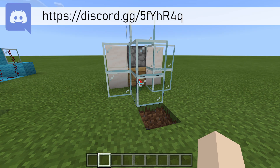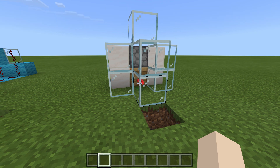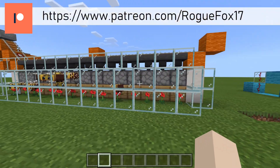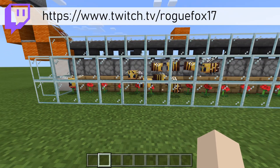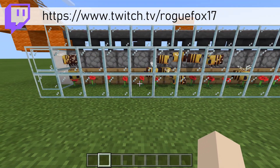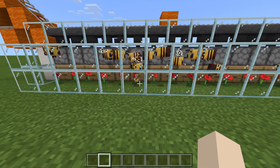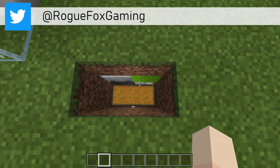What we're looking at here is a single module or a single automatic honey farm, but as I just mentioned, this is an expandable design. So if we take a look over to the left, we have this whole setup right here, and this has 15 beehives. The honey bottles will be dispensed onto the grass area with the flowers, and those are being collected by a hopper minecart down below. So we'll go ahead and see that get picked up just like that, and they'll end up in the chest here.